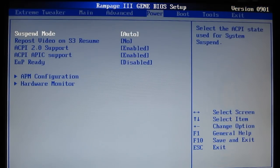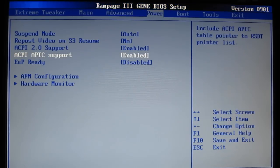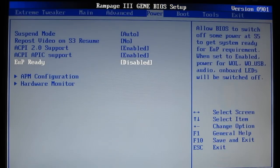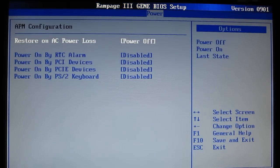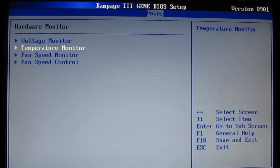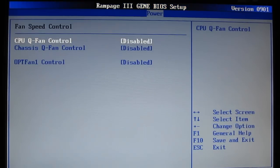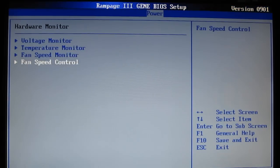Power settings: suspend mode, repost video on S3, ACPI 2.0 support, ACPI APIC support, DUP ready, APM configuration, and power on by a few different devices. Your hardware monitor shows all your voltages, temperatures, as well as overheat protection. Fan speed monitor and fan speed controllers — you have separate fan speed controls for the CPU, chassis, and the optional fan 1, typically used by a side fan in the case.